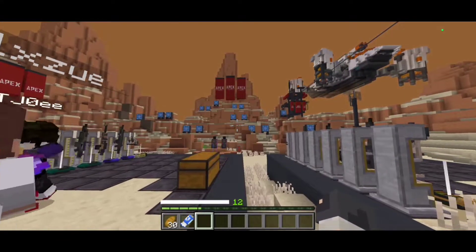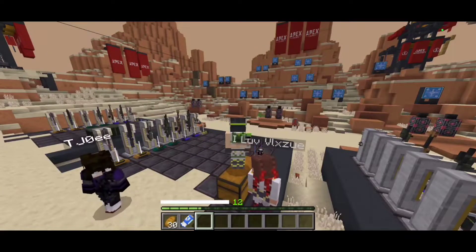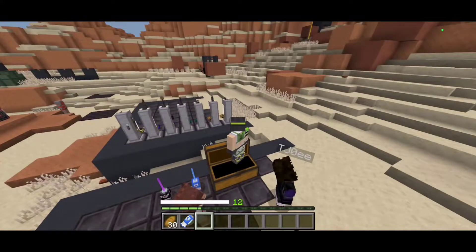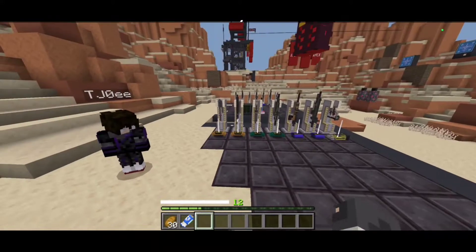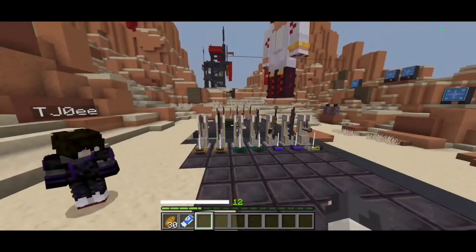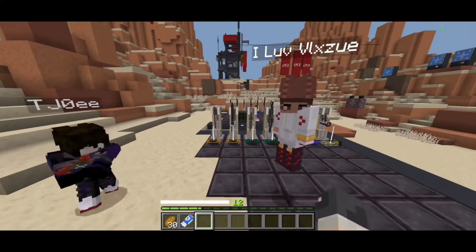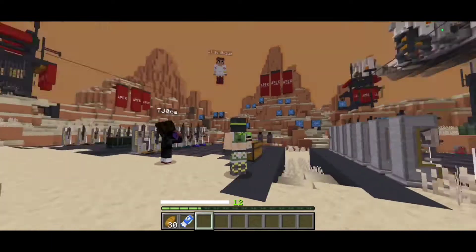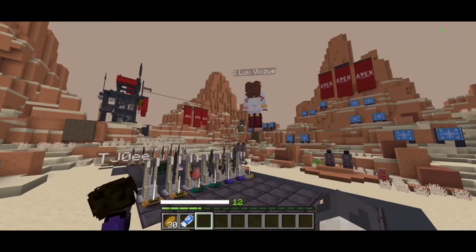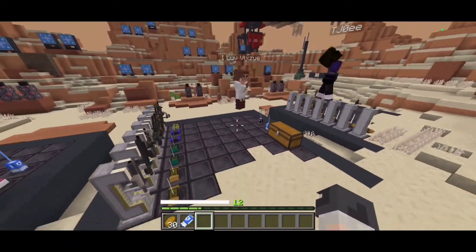We are in the Apex Legends firing range. As you can see, if you've played Apex Legends before, this looks pretty much identical to the actual map. The creator of this map is called Deathly Trolls — there will be a link in the description. It comes with the map, so it is really, really cool. Kujo has already shown us the first feature: you can double jump, just like in the game, and you can do it endlessly, which is really cool.